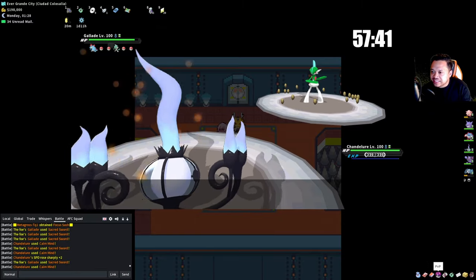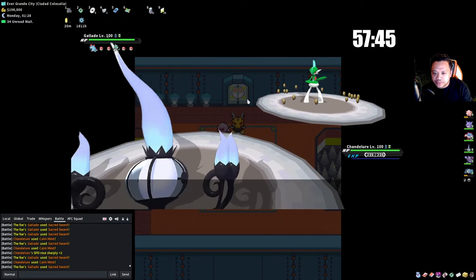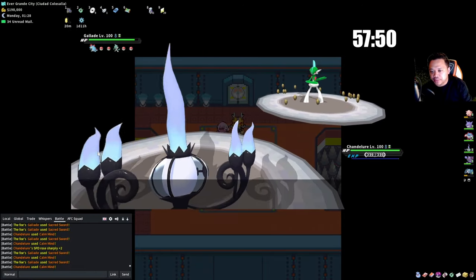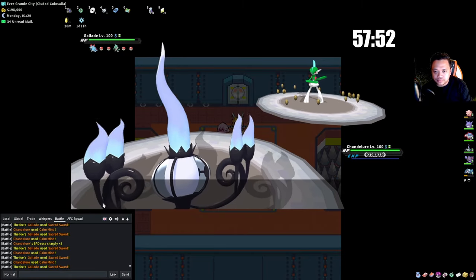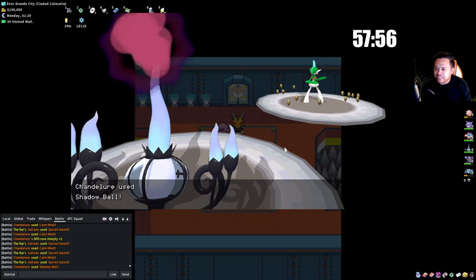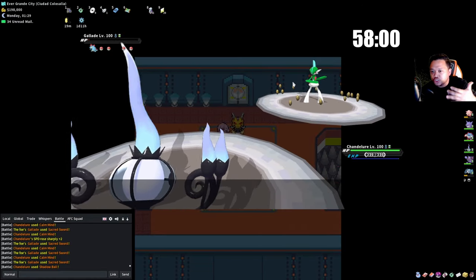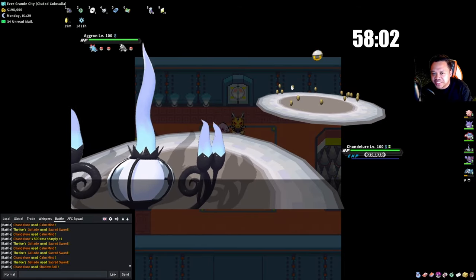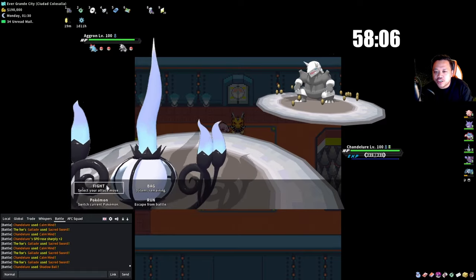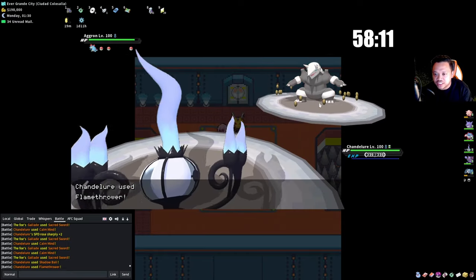We're not going to beat Kanto in time. If you actually study these matchups — they use multiple teams — that's why it's difficult knowing exactly which sets they have. But if you know the teams and sets then setting up becomes much easier. I'll Energy Ball this remaining Pokémon.